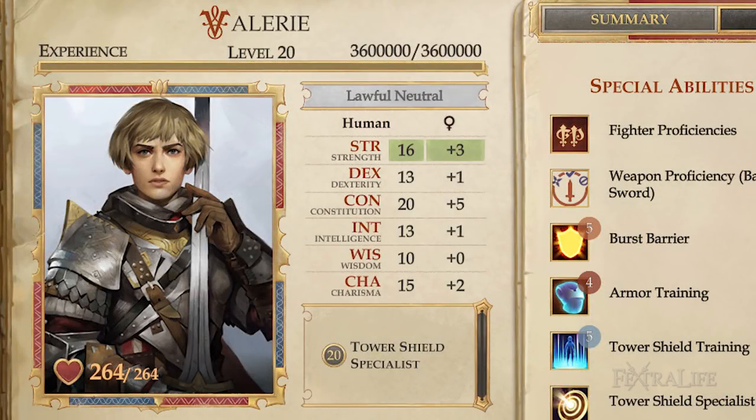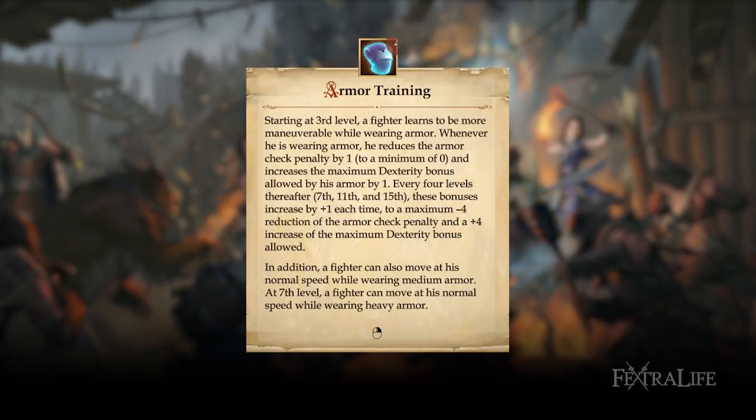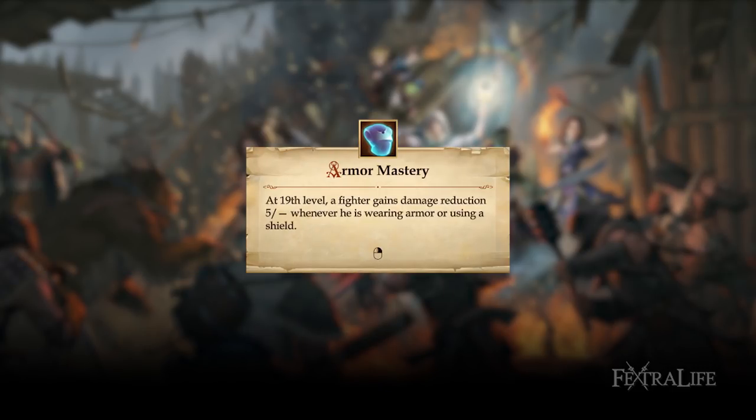Tower shield specialists automatically receive these feats. Armor training: reduced armor check penalty and increased max dex bonus. At level 7 she can move at normal speed while wearing heavy armor. Armor mastery: 5 damage reduction.